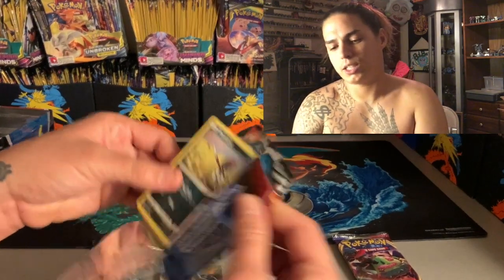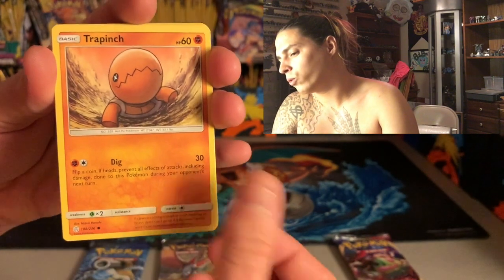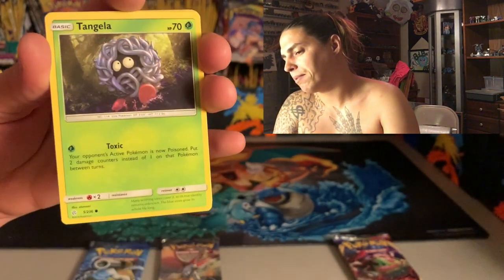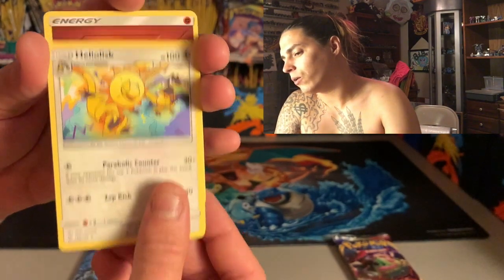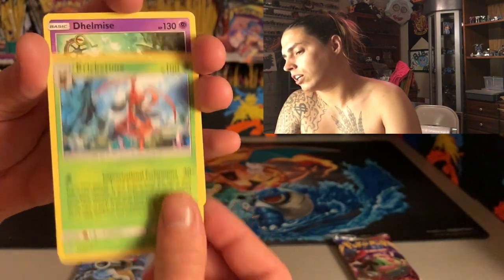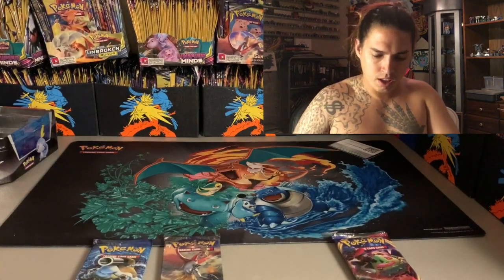Let's see what we can do out of this one. Opening the Sword and Shield pack: Ponyta, Togedemaru, Sharpinch, Tangela, Helio, energy, Cricket, Tundimise, Island Challenge Amulet, and the code card — alright, moving on.